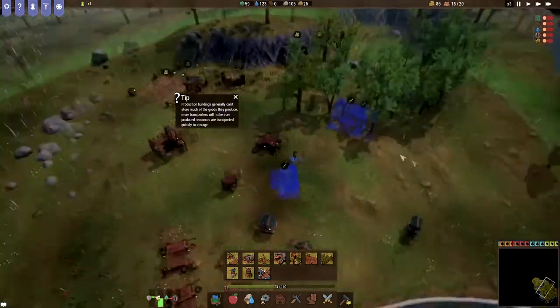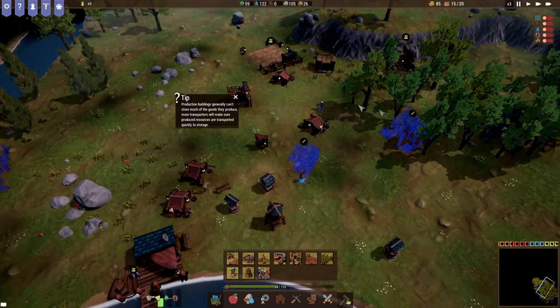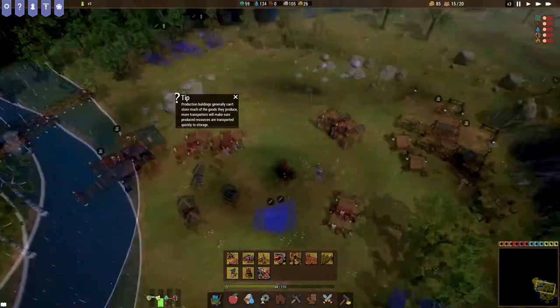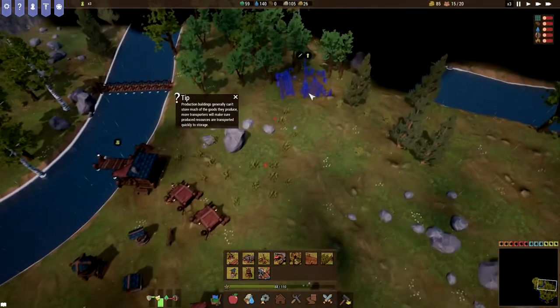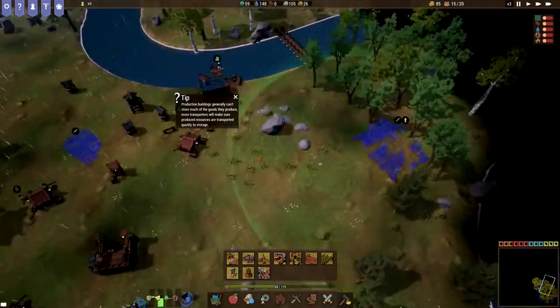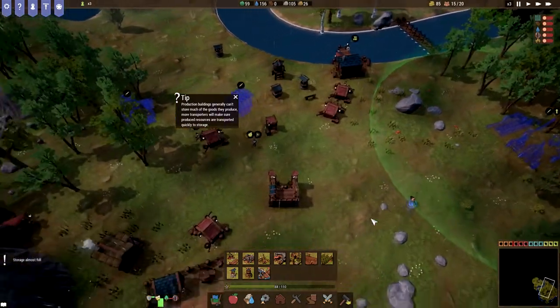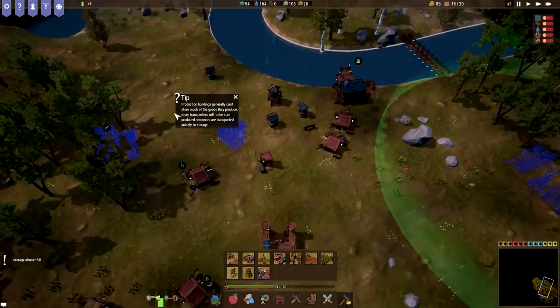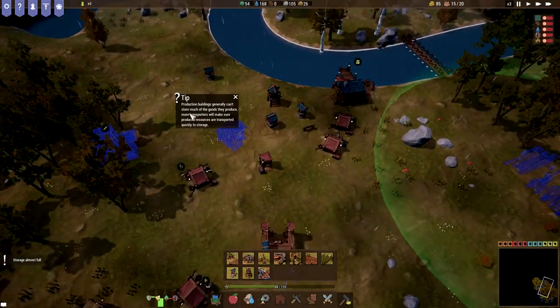That's kind of a problem because we need wood for everything — we need wood for the storage barn, we need wood for the herbal garden, we actually just need one more wood for that. And of course we need the wood for this logging camp, which is my highest priority because I really want to have a nice wood supply near my main town.